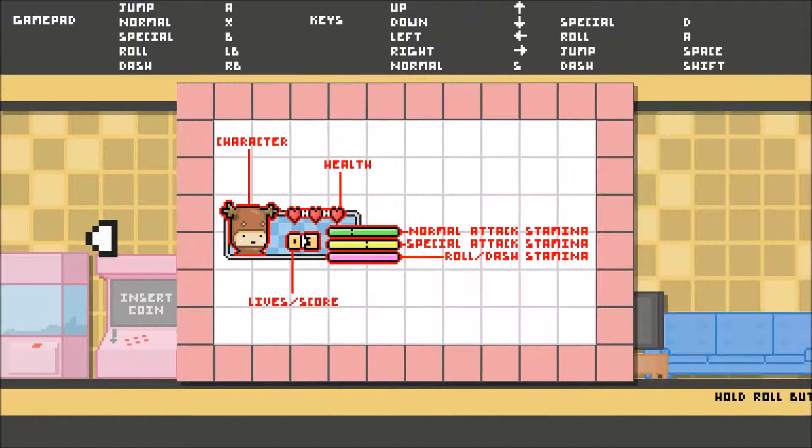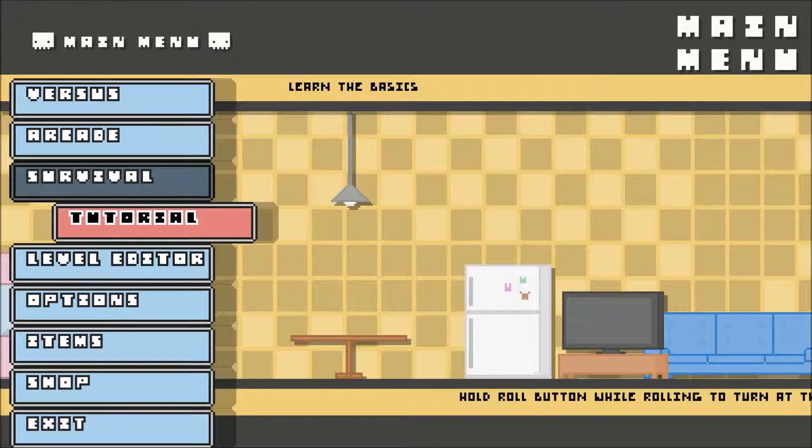Roll — gotta roll. Got wall jumps. Alright, got some health, got some meters and whatever. Alright, we'll fight some dudes.